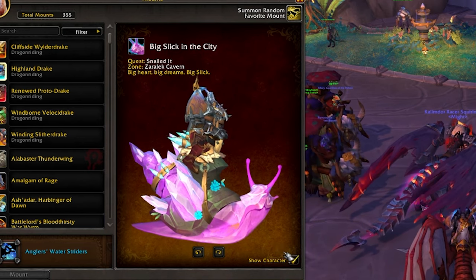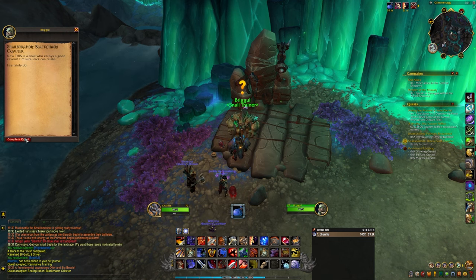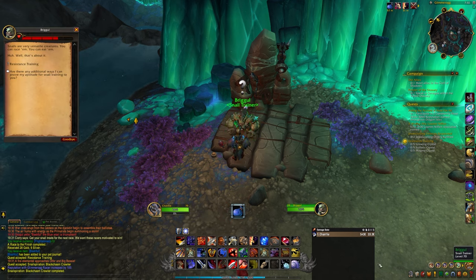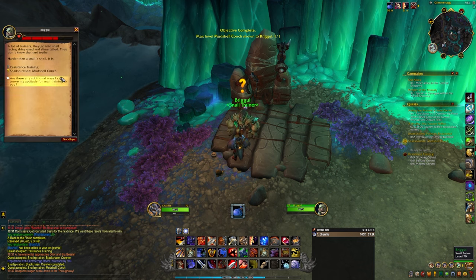Obtaining max reputation with this faction will reward you with a pretty cool looking snail mount to add to your collection. There are 15 snails you can collect for a total of 1500 reputation, which is pretty nice since it only takes 2800 reputation to max the rep out. You get one quest per day to earn 100 reputation, so without the snails it would take a full four weeks to farm the mount.